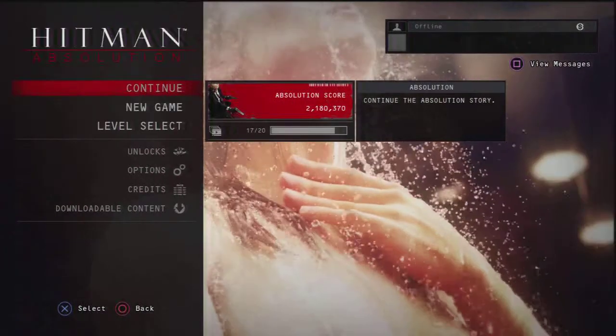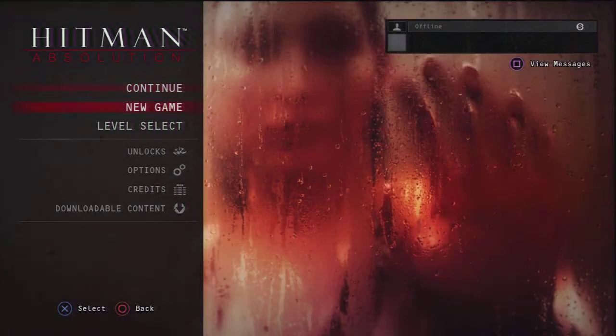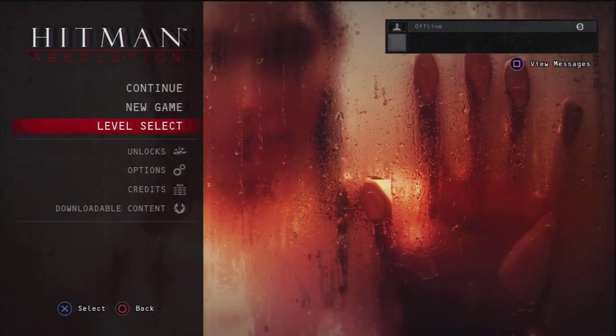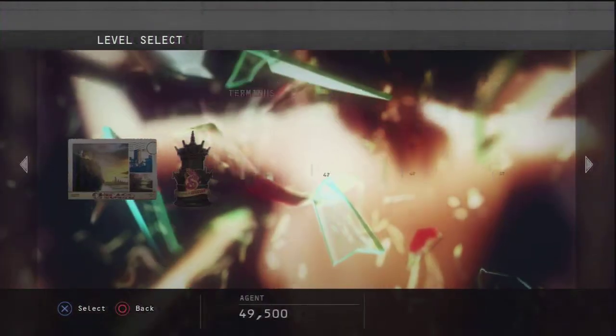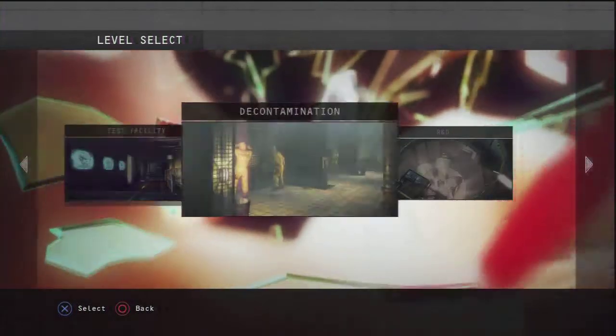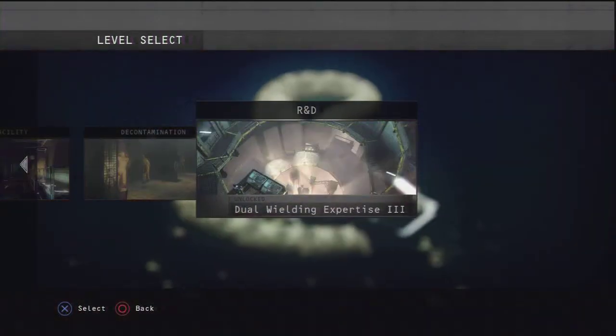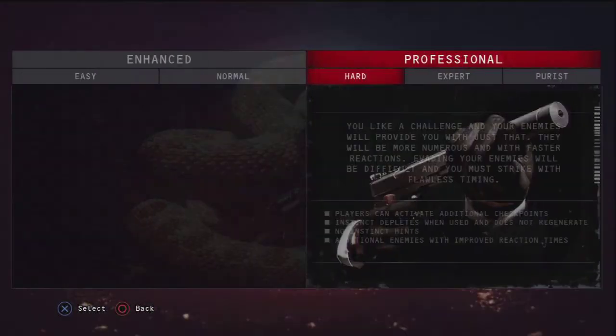What up guys, today I'm playing Hitman Absolution and once again I'm doing a complete walkthrough of this game for you guys. Today I'm playing the Death Factory — I'm finishing off this level. I'm playing R&D on hard, doing suit only, and I'm only killing the targets I have to kill.